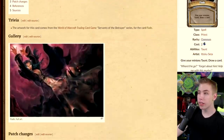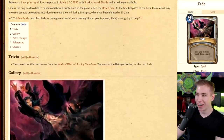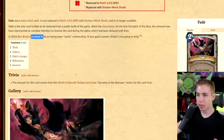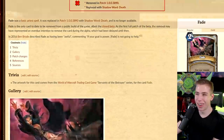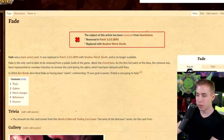Fate — that looks sick, that is some good artwork. The effect: give your minions taunt, draw a card. In 2016, Ben Brode described Fate as having been awful, commenting 'if you go all this power, Fate is not going to help.' That's not wrong — it was replaced with Shadow Word: Death. Giving your minions taunt in Priest doesn't do too much if you don't have minions.